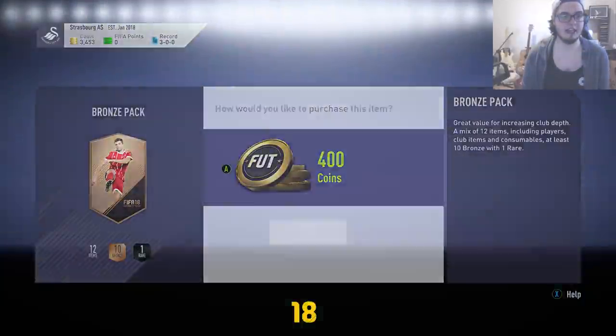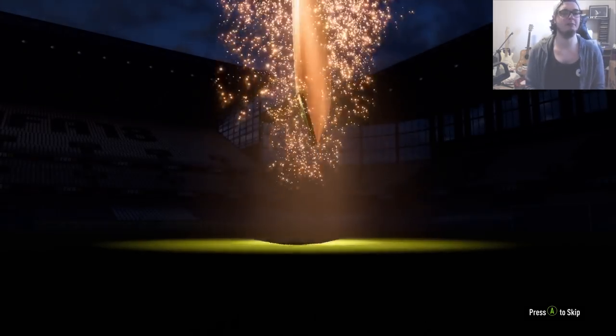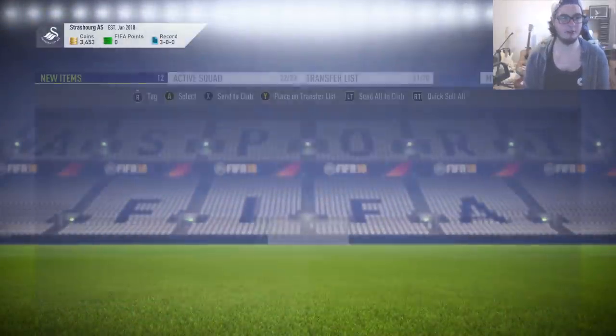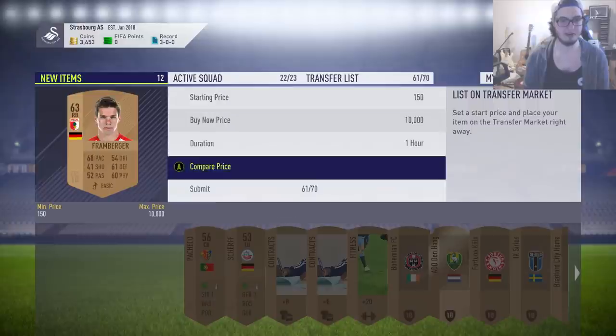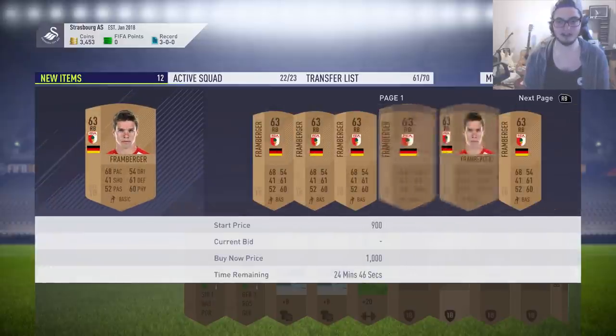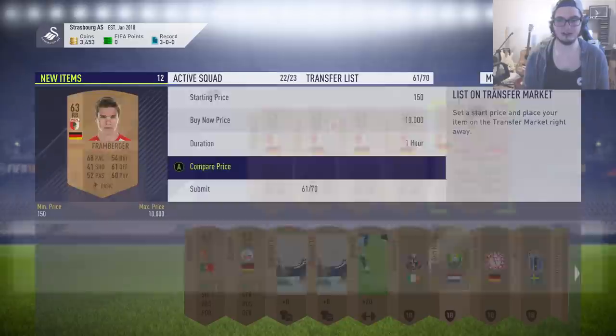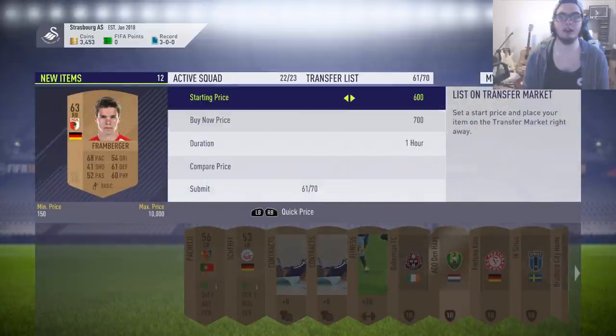We haven't had a rare player in three or four packs now - we were bound to hit a dry period at some time, but it hurts when it happens. Another Bundesliga player though, and 800 coins is the cheapest - amazing. So we'll go for 700 on him. We don't want to go too close because it's easy for people to undercut - we want the quick sells again with these. That guy's got quite a few up there and I can't see any reason he sells.